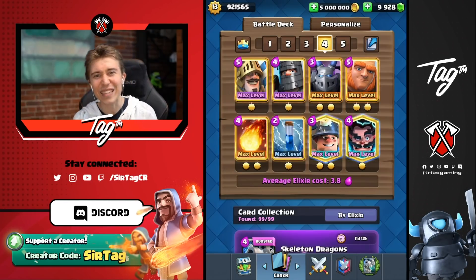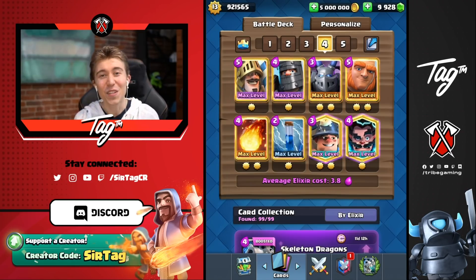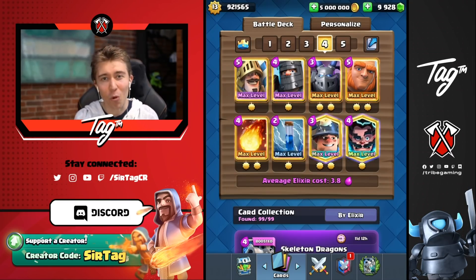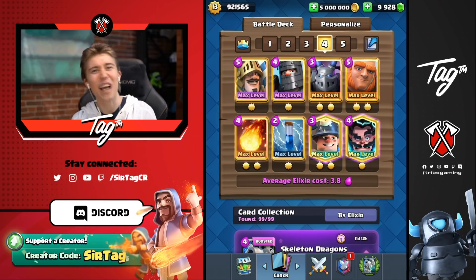Hey guys, it's Jkka Tag, and today we're back to assert dominance with giant double prince. This is one of my favorite decks because no matter what you play against, you generally have a pretty good matchup. The dark prince eliminates all bait cards with its splash damage so the prince can come through with its massive charge damage. You've got double win conditions to always have a tank for the double princes and mega minion, and if you can't reach the tower with the giant, you can reliably get chip damage with the miner and fireball cycle.